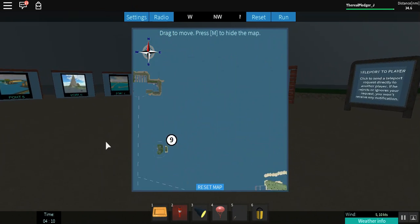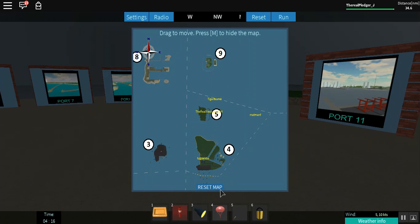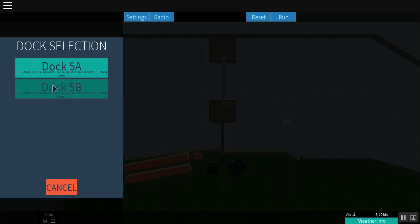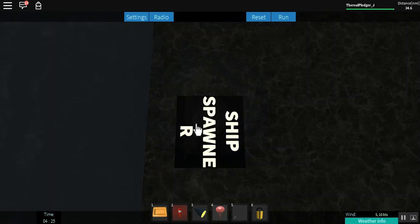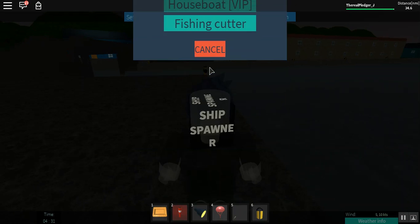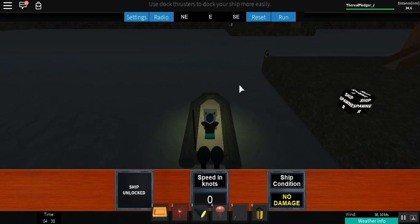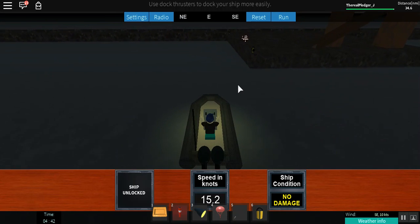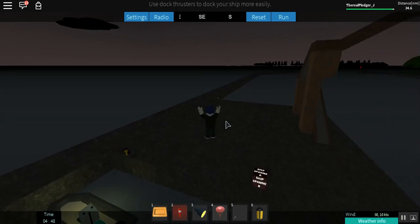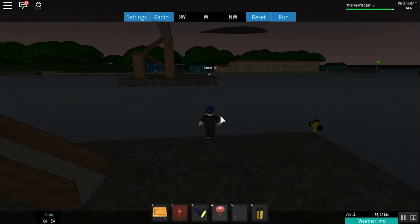Oh no, I actually just reset my character — did you? Hold on. He's at port 5 — I'm going to port 5. Wait for me and I'll see you there. I'm resetting my character. I'm going in a RIB — RIBs are really fast! Port 5 RIBs — which one? Port 5, first one. Oh come on — I see ya, but I can't spawn it. Come on!